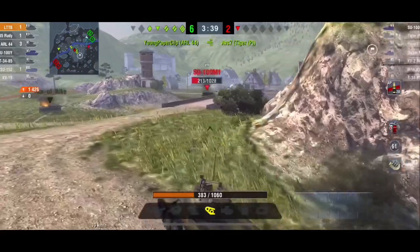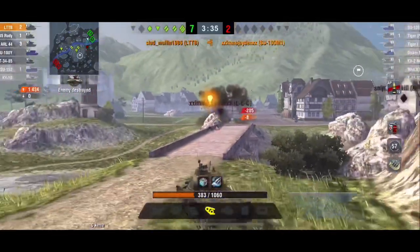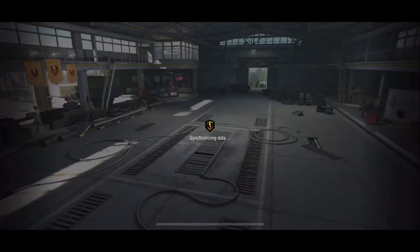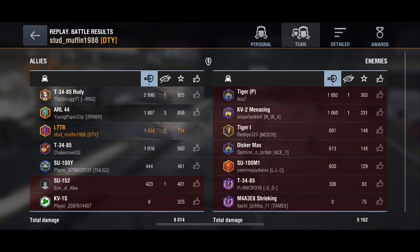I do recommend using your third-person view quite a bit when playing. Before you come out or pop around a corner, use your third-person view to look around that corner first, because if you are the center of attention in a lightly armored tank, you can easily get penned and just be trading or losing hit points when you could have been protecting yourself. Anyway, hopefully this was helpful — the Muffin here, you guys stay cool and keep tanking.